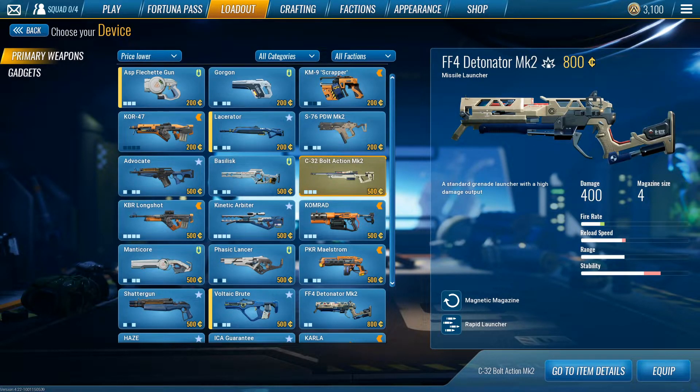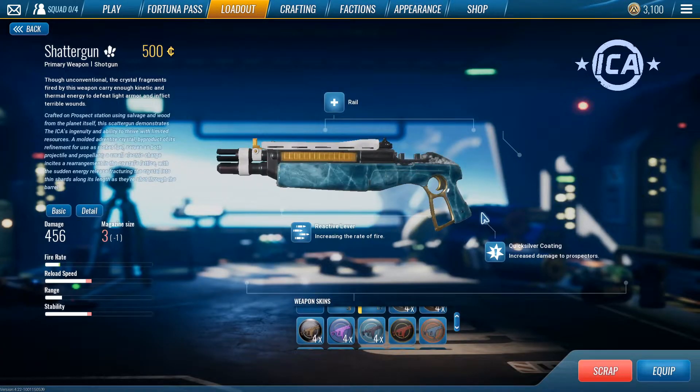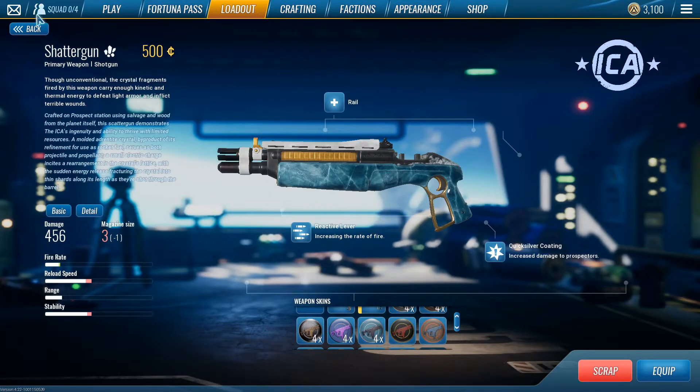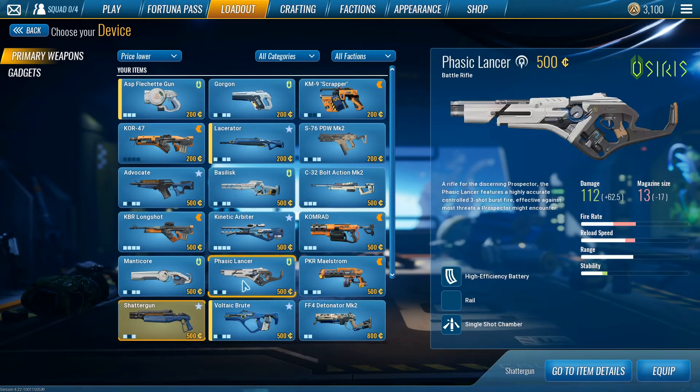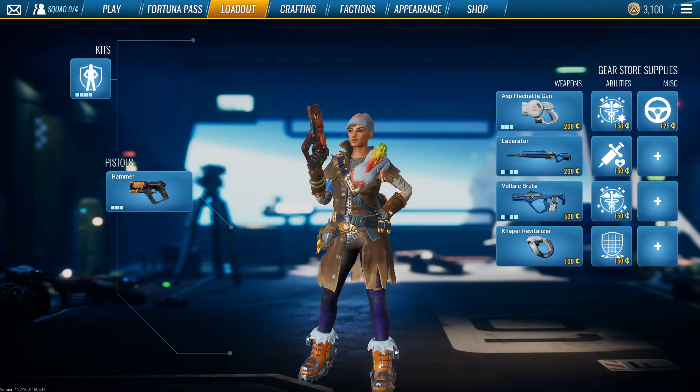Now for D tier — these are still optional weapons but I'd highly suggest finding something else. First is the Shatter Gun, which got a huge nerf. I could probably put it even lower. If you want to run it you can use Reactive Lever and Quicksilver, but honestly just use the Manticore with Bundle Ejector Missile instead. Next D tier is the Core — I don't really know a lot about it, it's just a bad weapon. If you want to use the Core, just use the Brute, Lacerator, or maybe the Advocate.